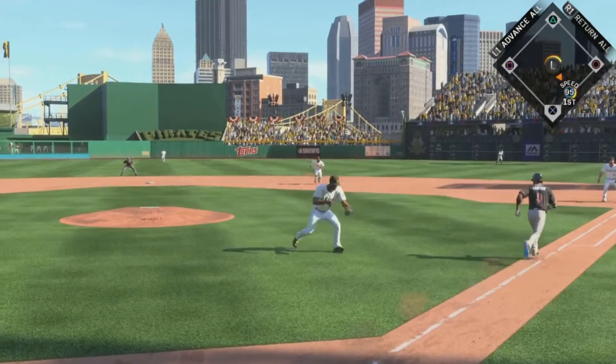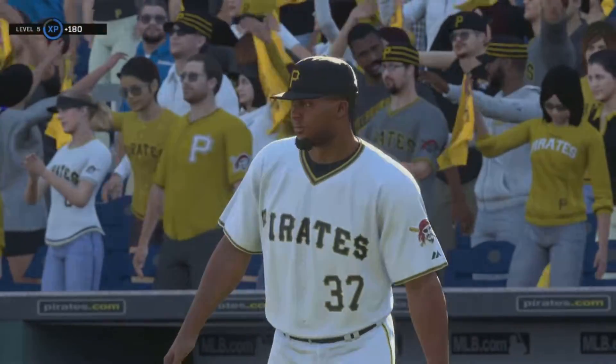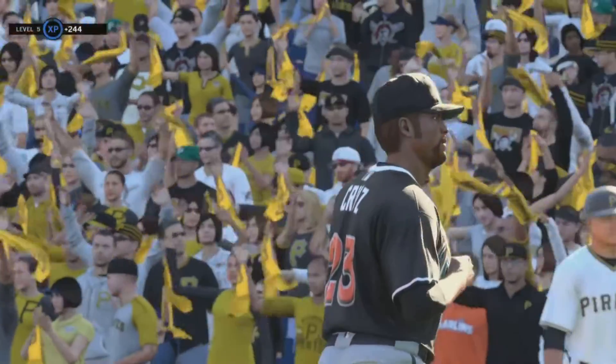Swing and a little tapper. Throw to first will get him easily, and the side is retired. He looks like he could run that fastball through a brick wall. Swung on and missed, and that's the final out of the inning.